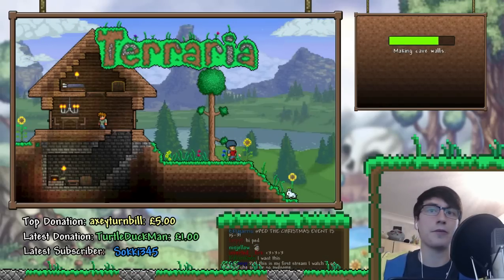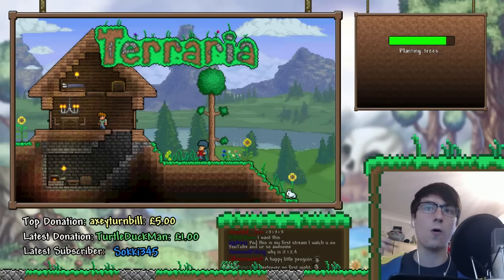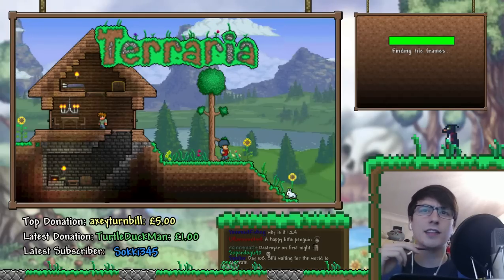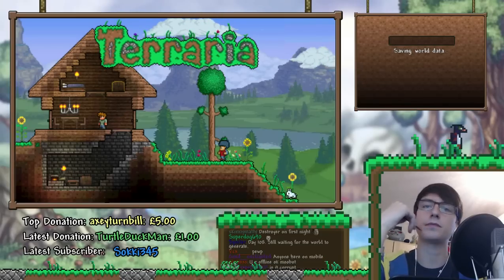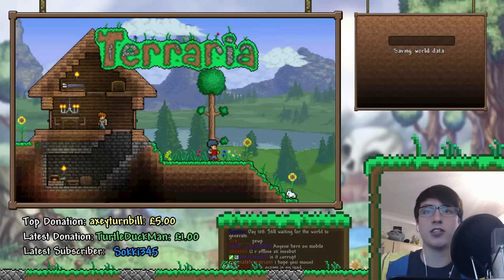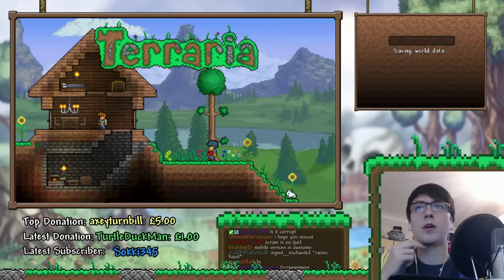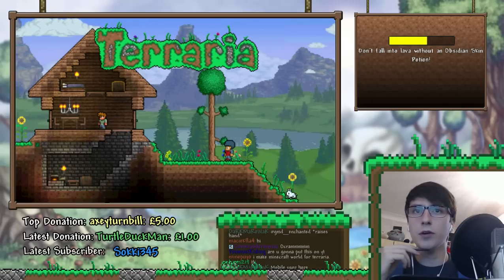That can be our super goal for the series as a whole. There's also other stuff like pets and loads of other different things you can get. I think there's dragon armor and stuff in the console versions as well — I'm not 100% sure. Oh, it's a corrupt world? On PC with 1.3, you can see what type of world you're generating. Someone in chat — Axie Turnbull — says it's corrupt, so thank you, Mr. Helpful.